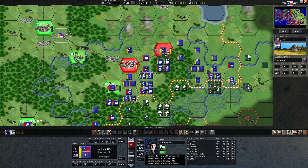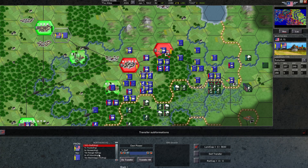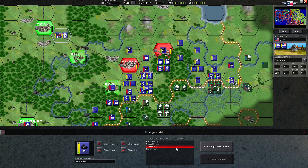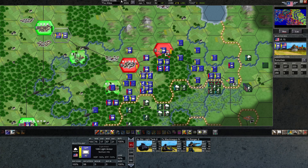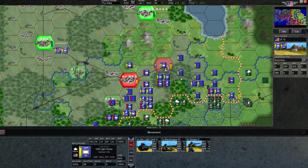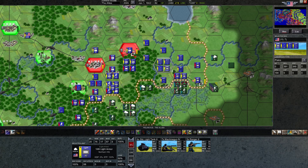We also have a new light tank division here as well — let's get that going. Our 14th light armor division. That's actually really impressive, and this guy can get all the way over here. That's probably where we'll want him. There's a lot of forest here, so we'll leave it to our infantry to clear out those areas. We'll put them all the way forward.